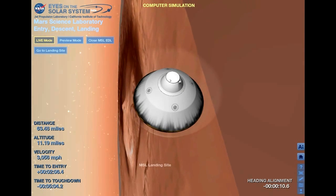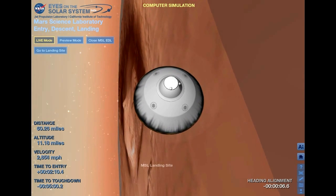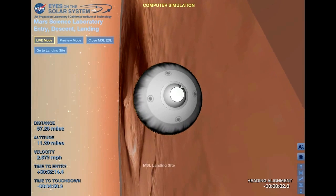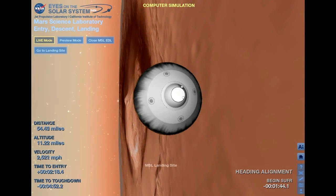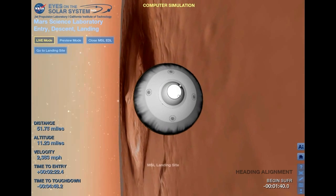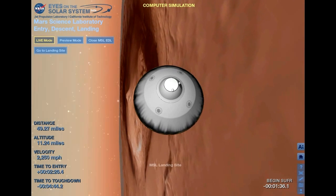Standby flight. We have a connection, but we actually do not have any data yet. We can expect some intermittent contact at this time as the signal increases to a respectable level. There we go — we are now seeing telemetry from Odyssey. And visualization is updated. We have entered heading alignment.